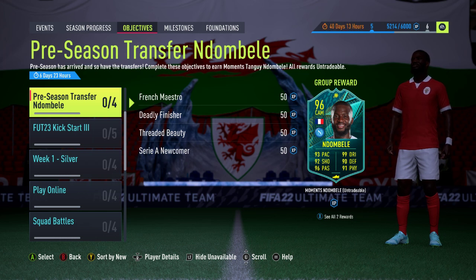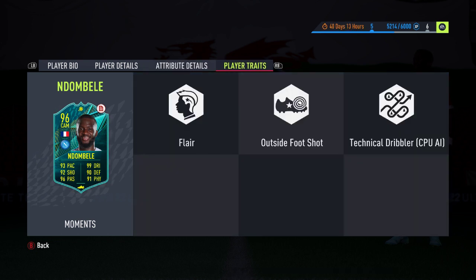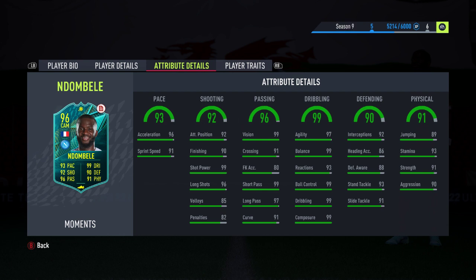Hello and welcome. In this video we're looking at the pre-season transfer objective card for Tanguy Ndombele. He's moved from Spurs in the Premiership over to Napoli in Serie A. So as a Frenchman in Serie A, I think you can suspect what some of these objective parts may be made up of. He's got 90-rated stats all over the shop — the six 90-rated face card stats to start with, which is always a good benchmark for an end-game kind of midfielder like this.